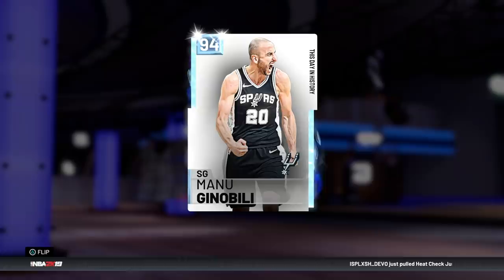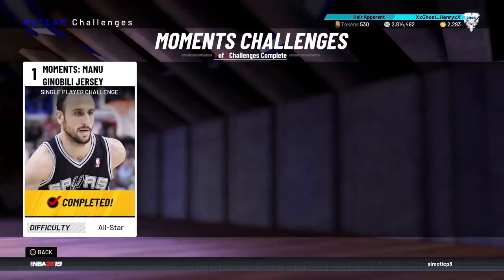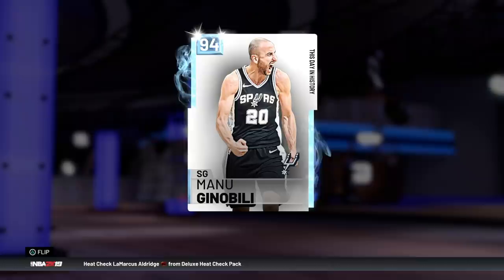What's up guys, Henry the Blazion here. As you can see in front of you today, we've got this new 94 overall diamond Day in History Manu Ginobili. For those of you wondering how you can actually get this card for free, all you gotta do is hop over to your moments challenges. You can see we've gotten a new challenge - beat the all-time Spurs on five-minute quarter length on All-Star difficulty, and then you will earn yourself a free diamond Manu Ginobili.